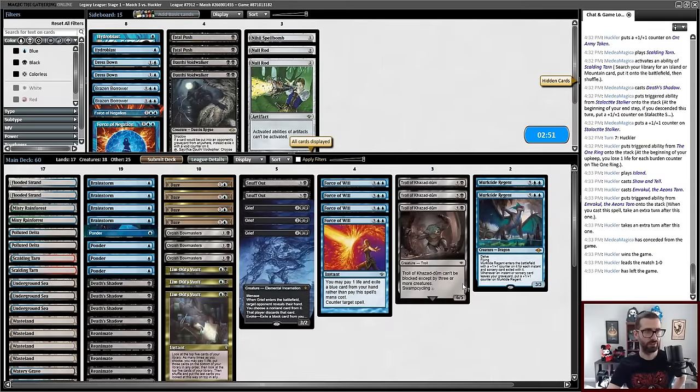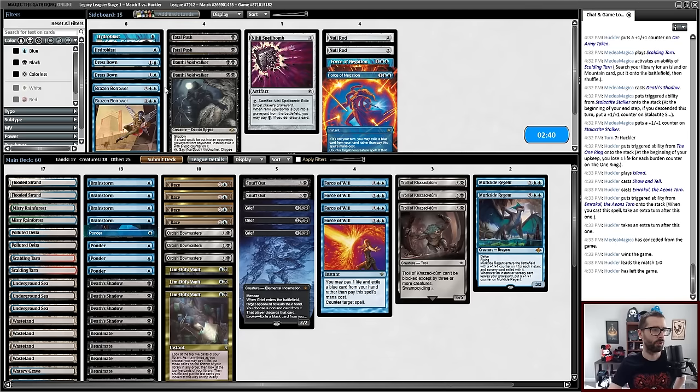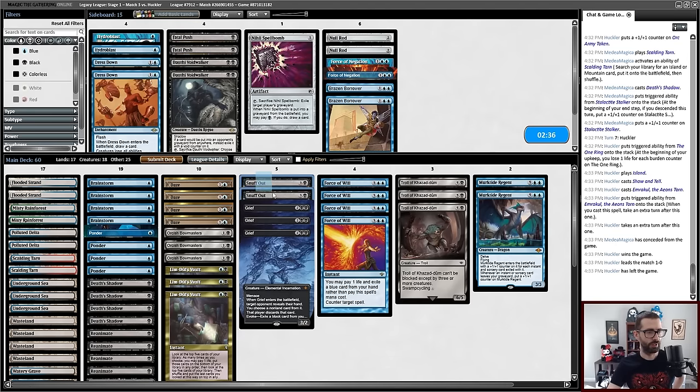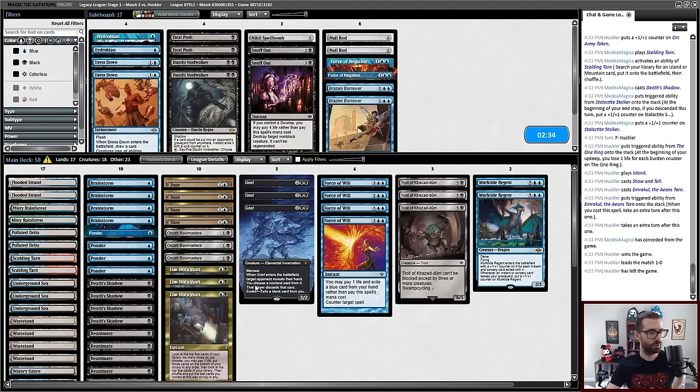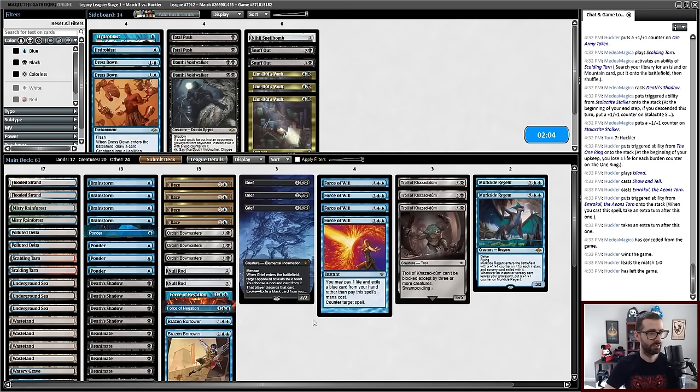Null Rod in. Force of Negation in. Brazen Borrower in. Snuff Outs are not particularly good here — those can go. Limb Duel's Vault is most interesting here because it pitches to both Grief and Force of Will while also pitching to Force of Negation, but it feels incredibly slow in this matchup. I think it's gotta go. I think I need these six cards, and the Vault feels like the most cuttable thing. Then maybe I cut one Death's Shadow. I'm bringing in a couple more threats.